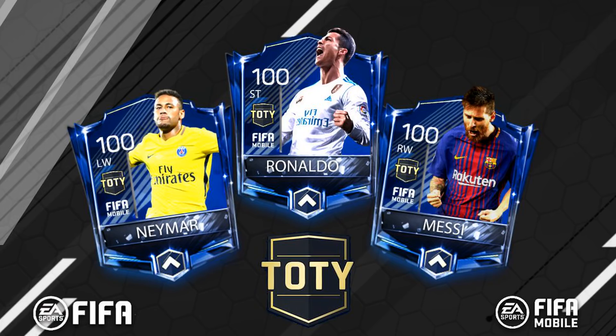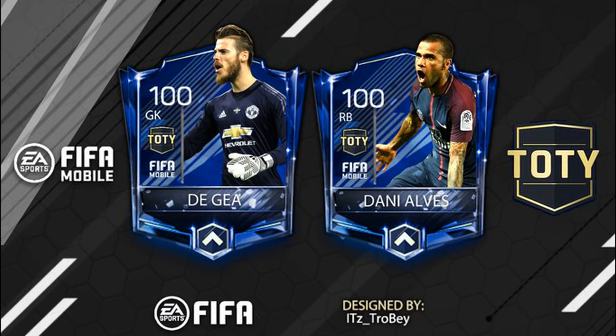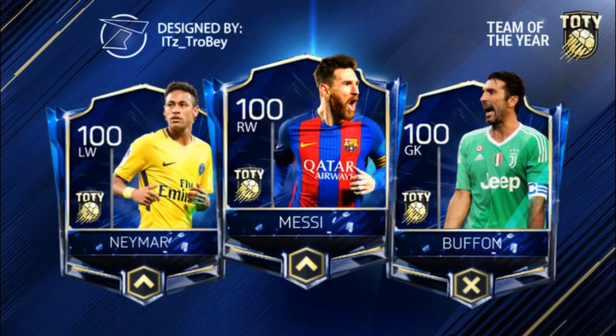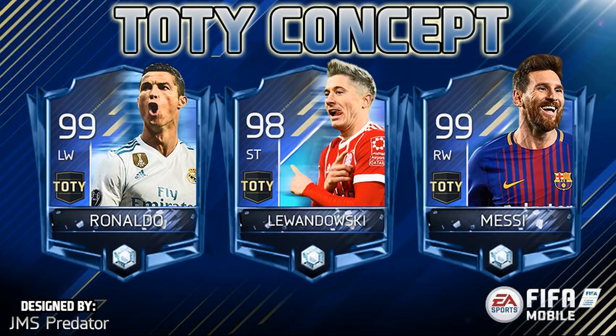Team of the Year is a team of players released on a yearly basis — select players are rewarded blue cards based on their real performance in the previous year. Team of the Year is picked differently this year, which I'll get to later. Usually it's released in mid-January; last year's kicked off around January 9th, based on players who performed well during the calendar year according to the International Federation of Professional Footballers (FIFPro). Don't confuse Team of the Year with Team of the Season, which relates to league performance during the season.